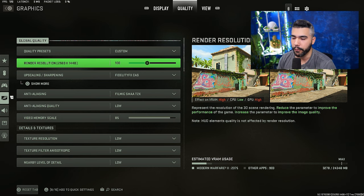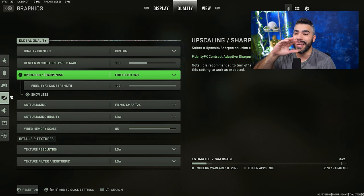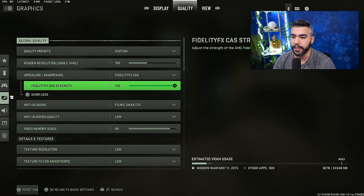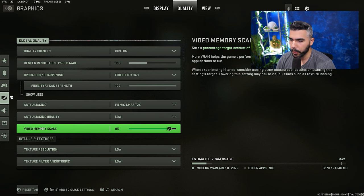For example, I have a 1440p monitor. FidelityFX CAS is a game changer — night and day difference. I have mine on 100. This is basically going to make the quality super sharp and super clean. It does affect your FPS a little bit, but it's worth it. For anti-aliasing, go with Filmic SMAA T2X and set it to low.